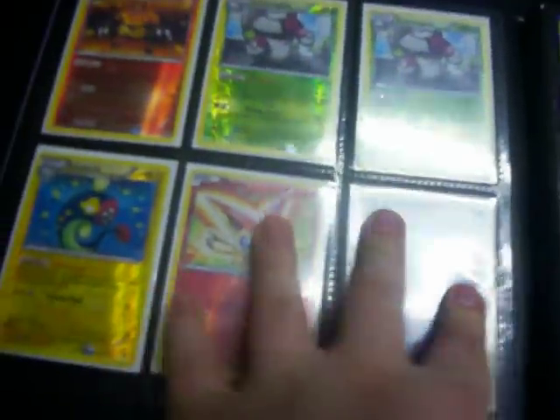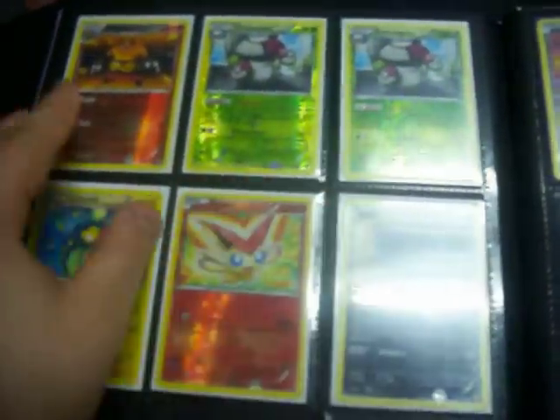Then these six are all Rev Hollows: Ascension, the ability, Amungus, Emboar, Electric, and Victini.